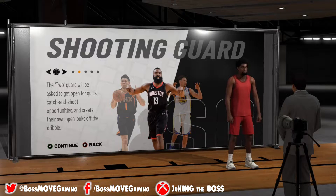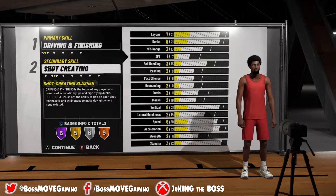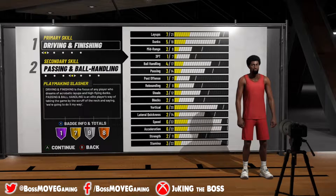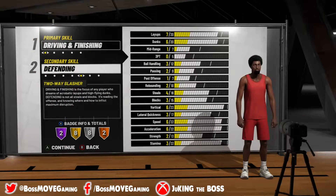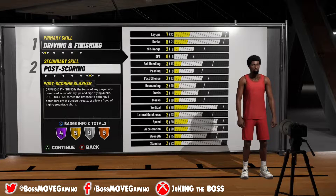Now, there are a couple of things that I happened to notice when I was going through and getting each and every one of these builds from the game. Unlike last year, the small forward isn't able to do all combinations. Last year, the small forward was able to do any primary and any secondary. This year, they can do any primary, any secondary, except they can't have a primary rebounding.